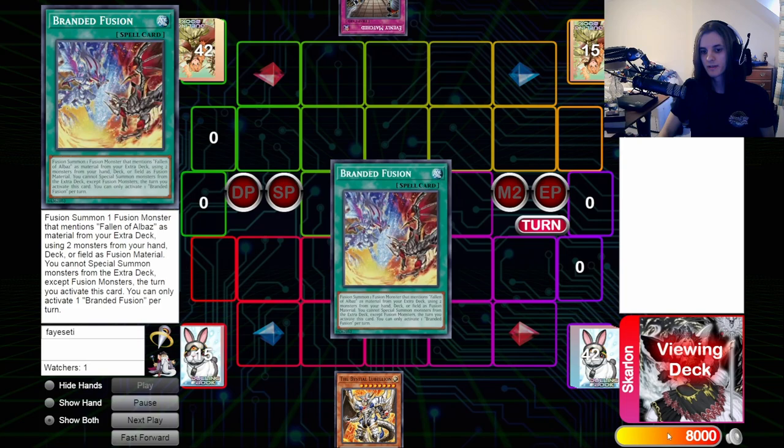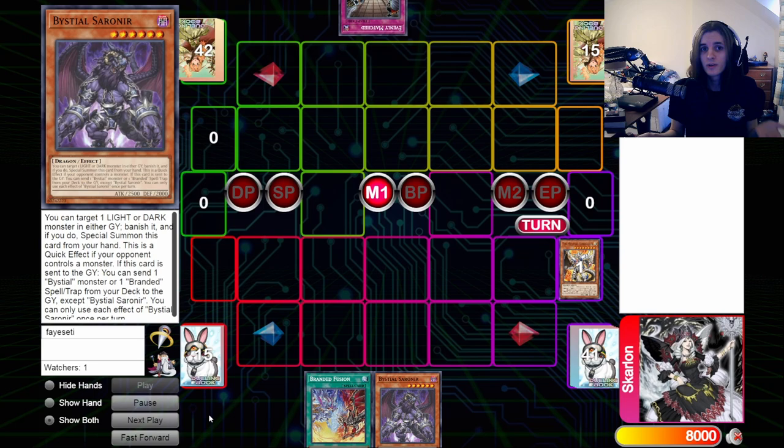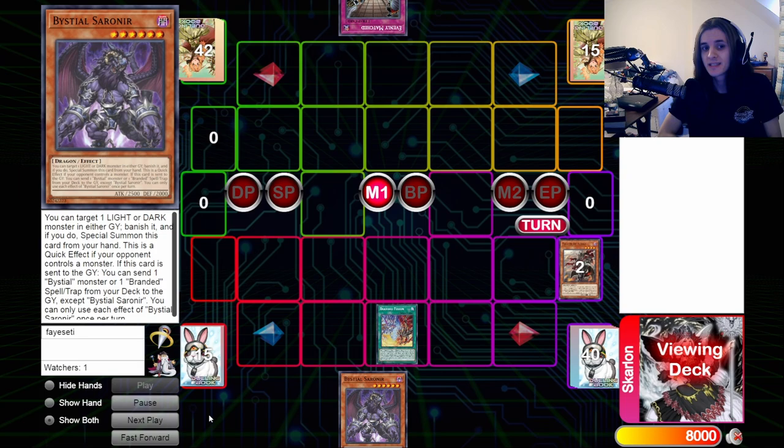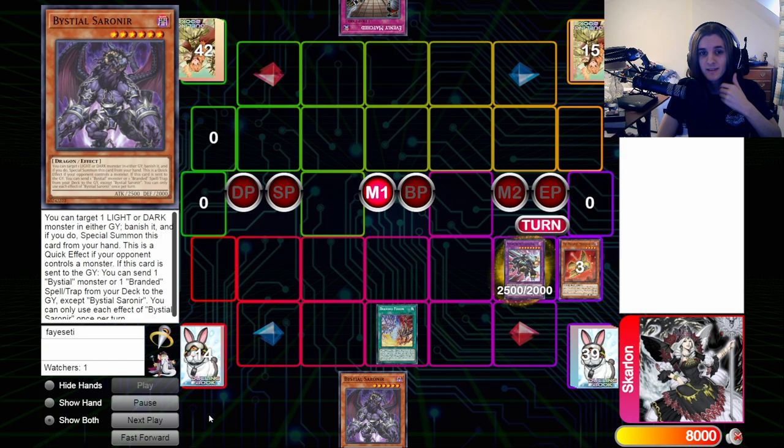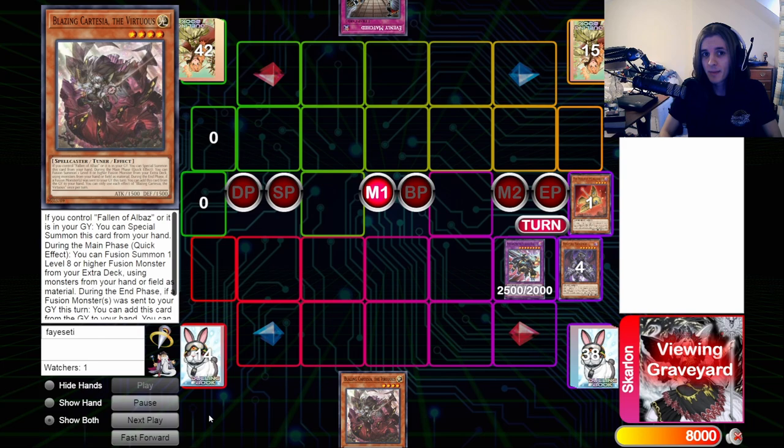Outright the most powerful interaction against us in this format is Evenly Matched. This card is a house; it is so difficult to deal with. I'm starting to side Solemn Judgment because it's the only real way to guarantee you don't get wrecked by it. But there is a line we're playing, as I'm demonstrating in the background, that does make your opponent unable to use cards like Evenly Matched and Lightning Storm against you. You're not going to be main decking this, you're going to be side decking it, and it does make your end boards generally a bit weaker, but you end on a very powerful Floodgate that also stops your opponent from using Evenly Matched.